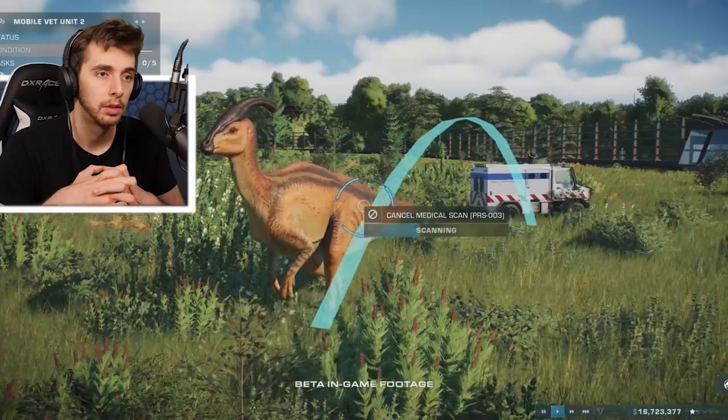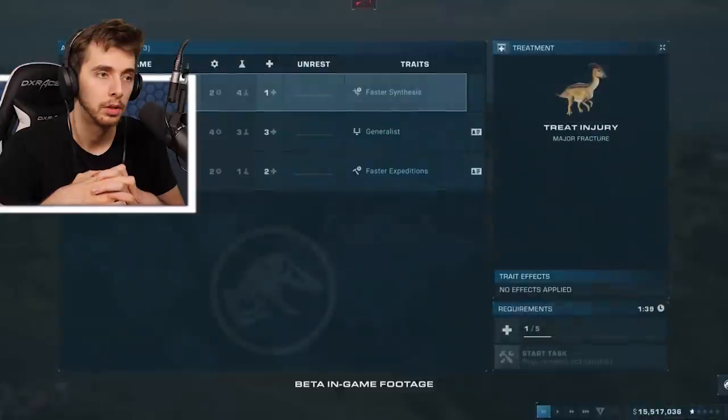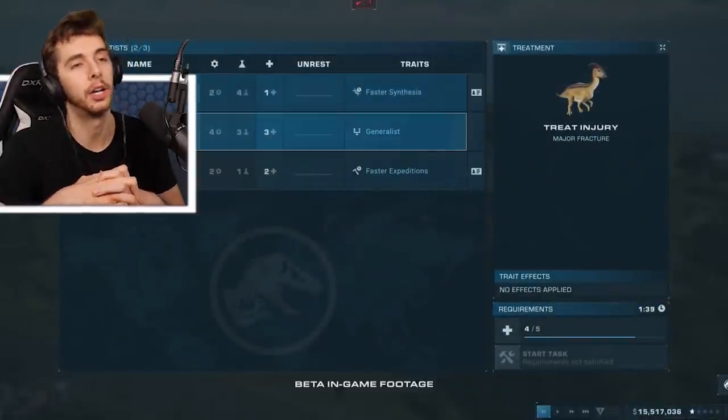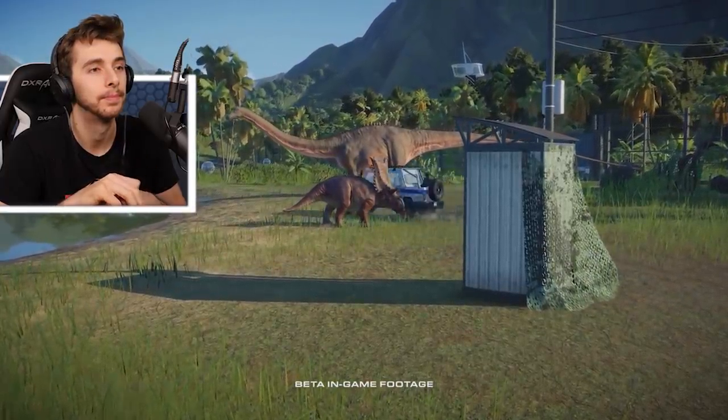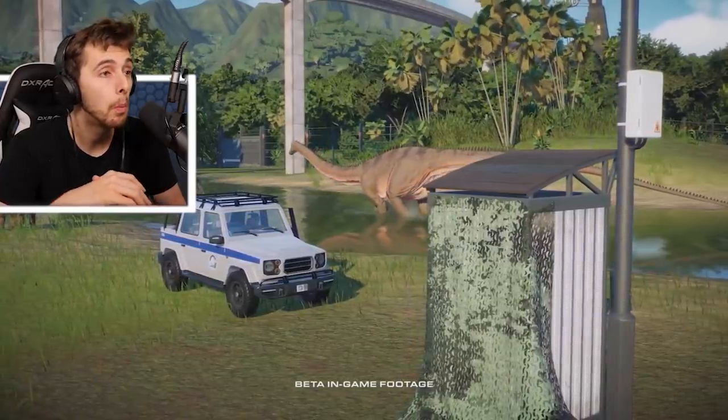Any dinosaur with a severe illness or injury must be tranquilized and transported to the facility for immediate treatment. God, it's going to be a pain. I get it though. Vehicles can now be sent out on patrol to various ranger posts placed within the enclosures — Diplodocus and Chasmosaur there. This provides around-the-clock observation of their dinosaurs' welfare, keeping teams on the move and ready to act whenever the player needs them.